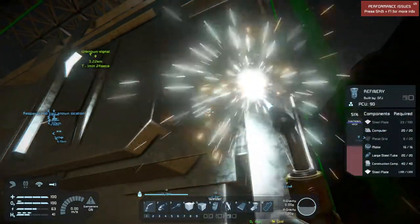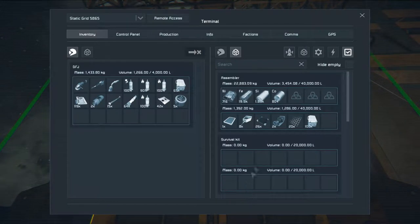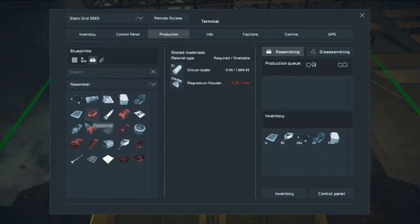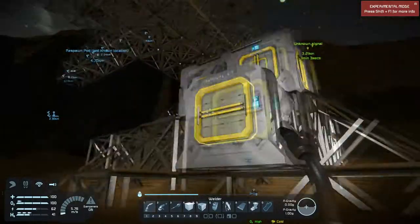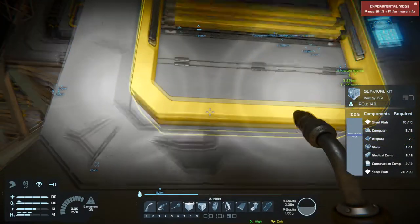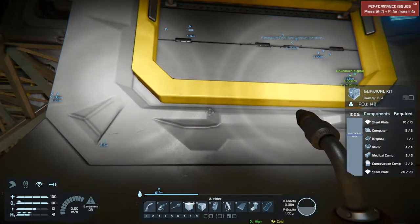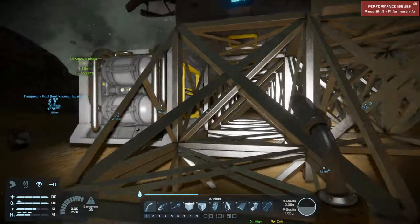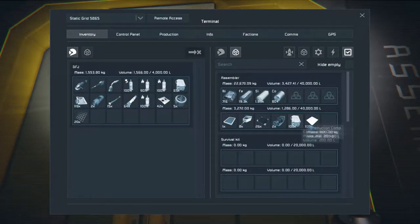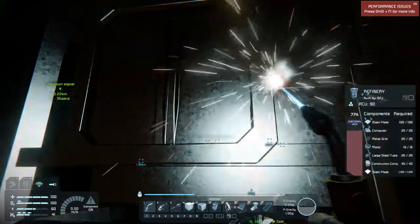For the survival kit, since it's right here — what I was showing you guys is it still takes only three medical components. It takes the exact same stuff large or small, and I like that a lot. So the next time we have to build one of these we can just build it really easily as long as we have the components, and that never changes. I really didn't know because I thought it would be a lot more expensive than it is, so I was pleasantly surprised.